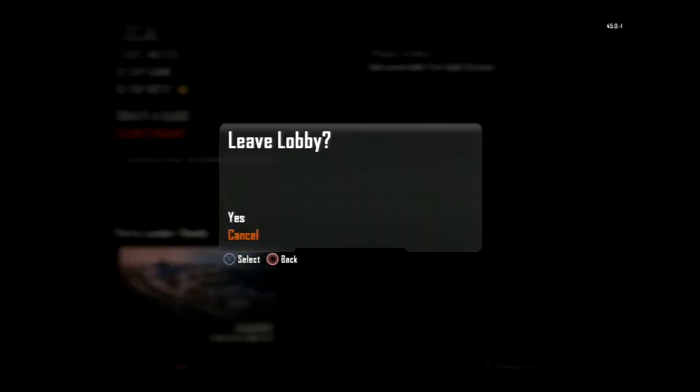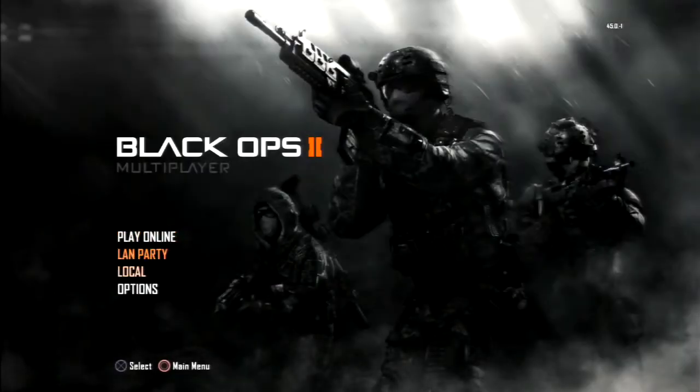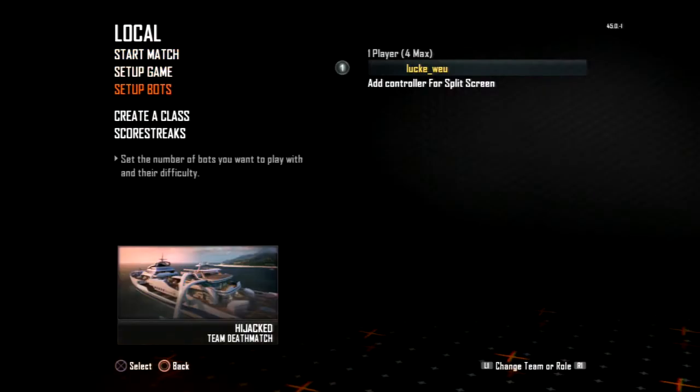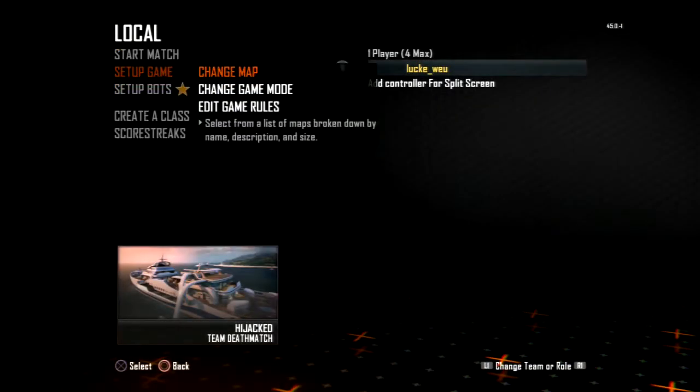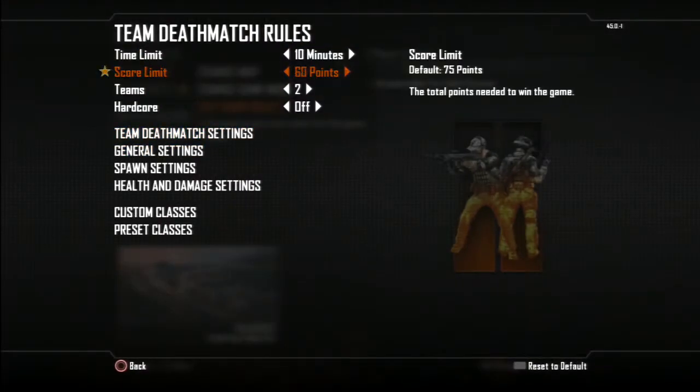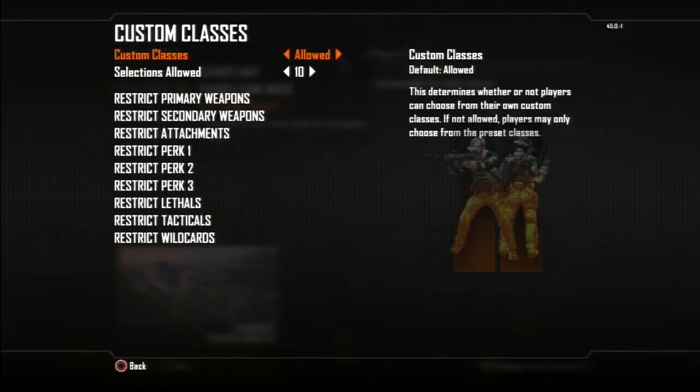I can go ahead and hop back into the menu. I'm going to set up bots without a time limit. I also need to edit game rules — change the score limit and the custom classes.